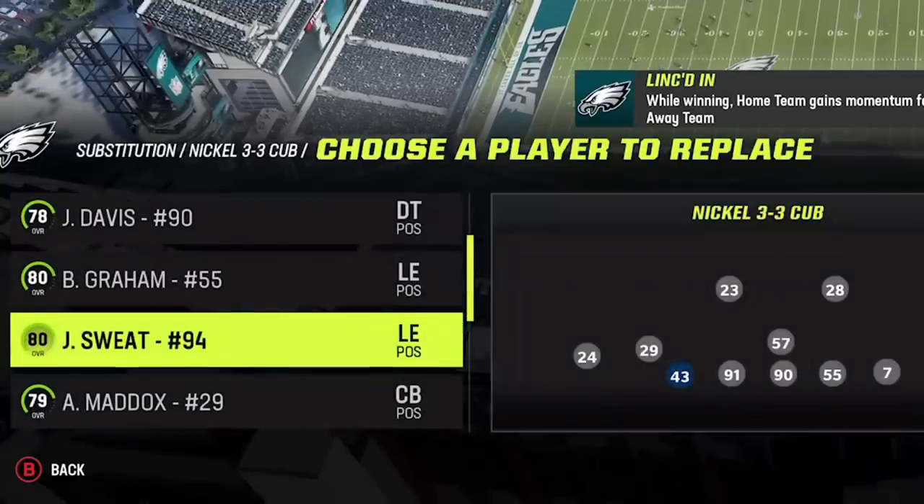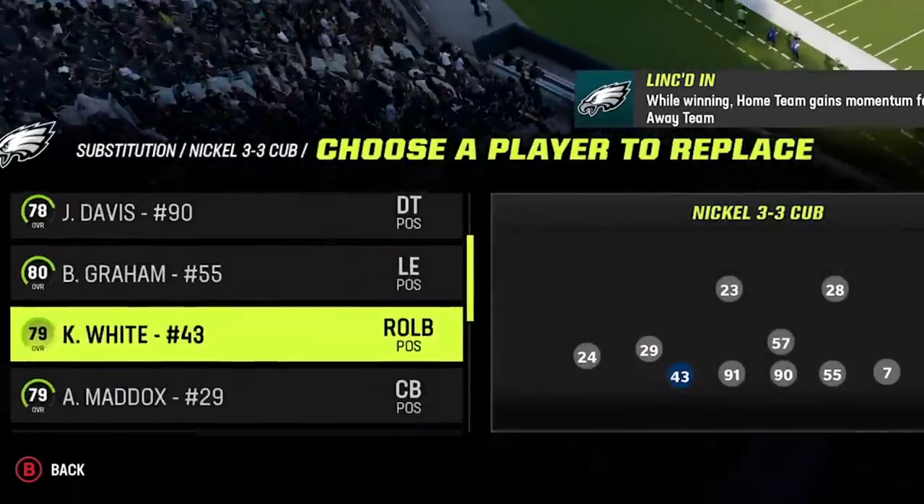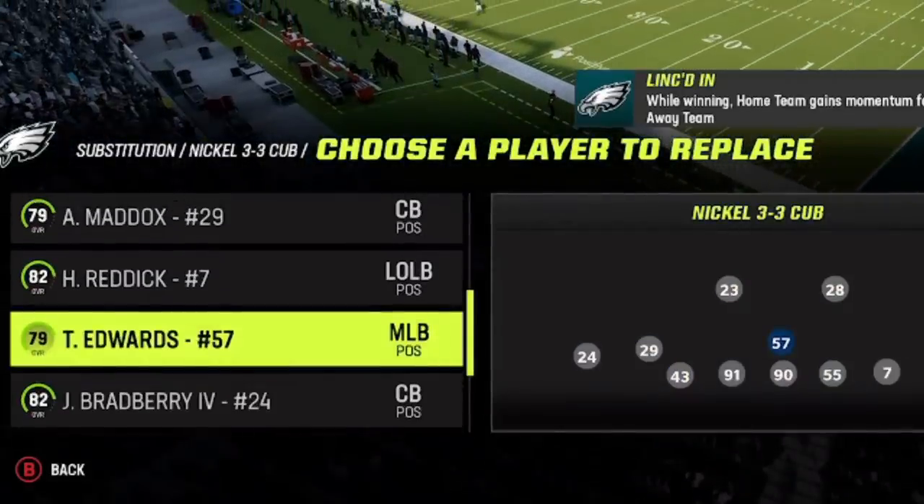I want to put my highest zone and fastest linebackers on the edge because I'm going to be using them in zone coverage and blitz packages a lot. I'm also going to make sure my middle linebacker is either my fastest linebacker or possibly a fast safety, depending on whether I'm trying to stop the run or pass. If you're trying to stop the run, it's probably better to use the linebacker. If you're trying to stop the pass, it's probably better to use the safety.